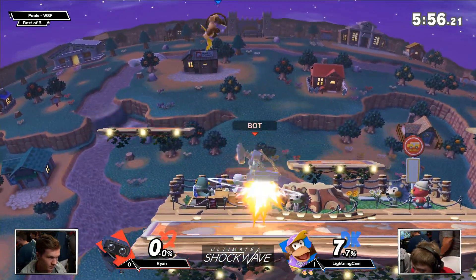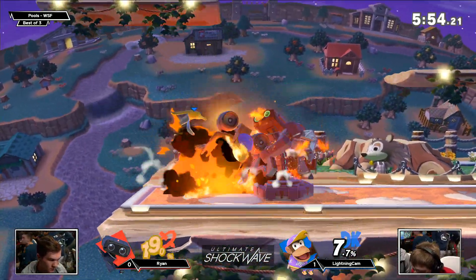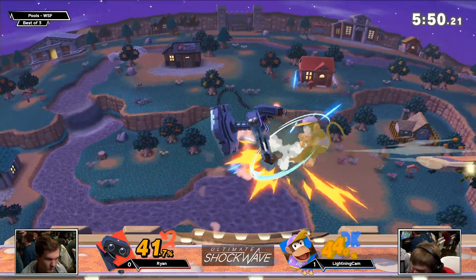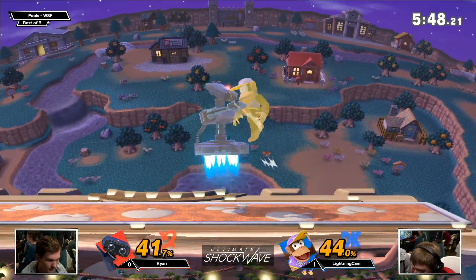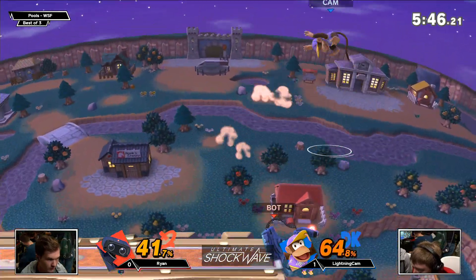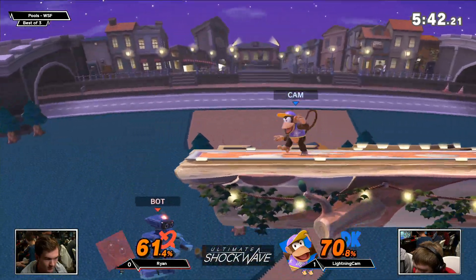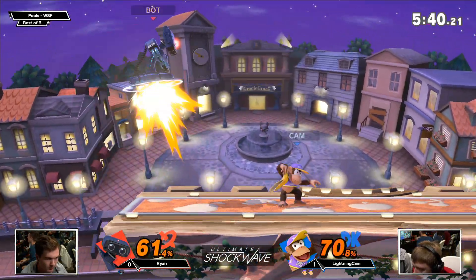Down smash isn't the strongest move, but it has pretty decent knockback, especially when ROB has full range — great coverage too. 41% quick banana into barrel combo. I really liked that from Ryan — he recognized how not to overextend by going for that second forward smash. He wanted more afterwards, but he waited for Cam to do something.